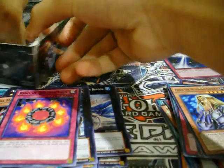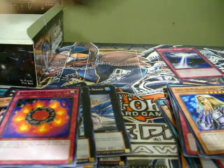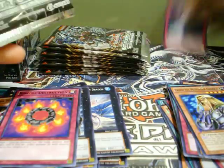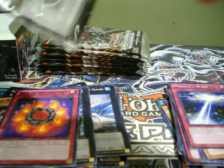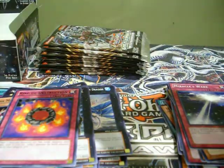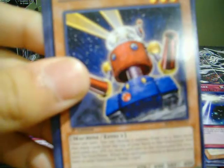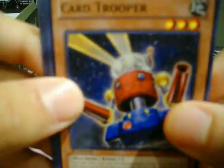Let's see how many packs we got here — say about ten. We have Twin-Headed Behemoth, Card Trooper — nice. Pot of Duality — Star Foil — nice. And another Gem Knight Pearl for the rare — nice. I need some of these staples for my deck, so it's pretty good.